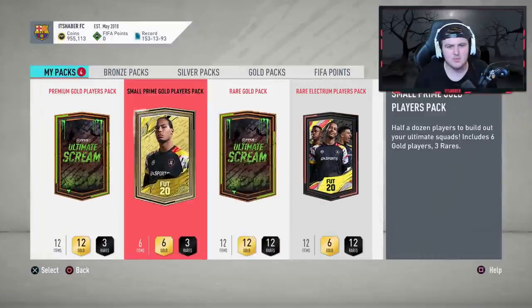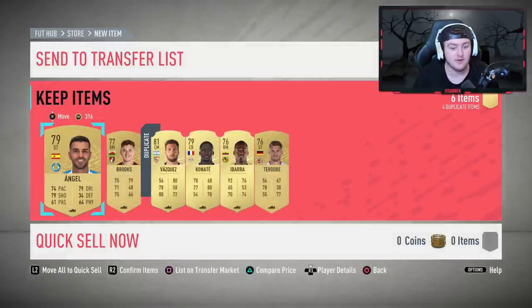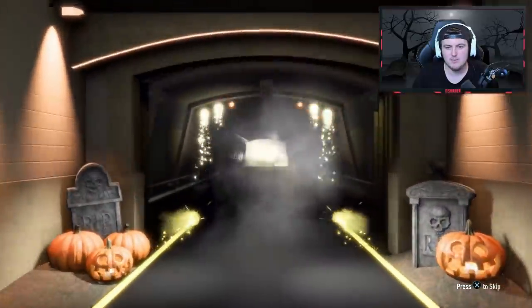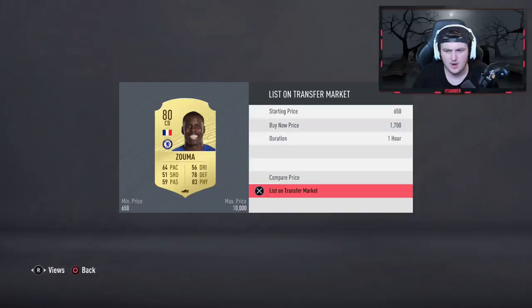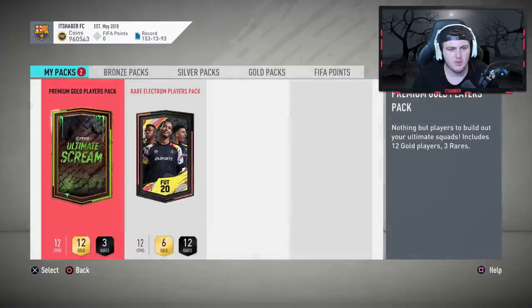We'll go with the small prime gold first as it's probably the smallest value. Not starting off with anything spectacular — not even a UCL player sadly. We'll discard those. For the rare gold pack we get two of these per week for free. At least a board — no walkout sadly — it's going to be Hideki, 83 rated. We might have something else in the pack. We've got Katsuma — maybe selling for around 1.7K.